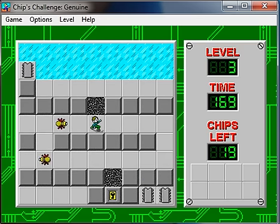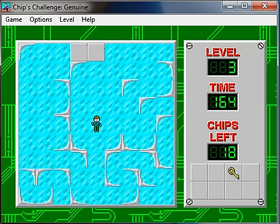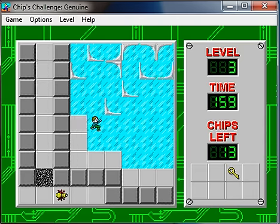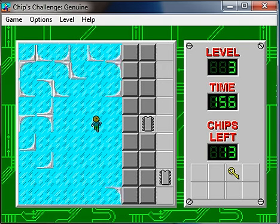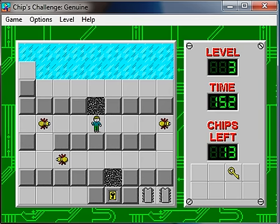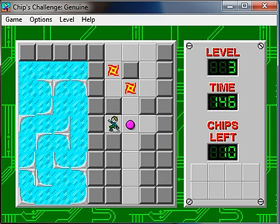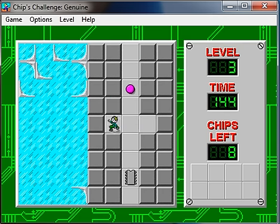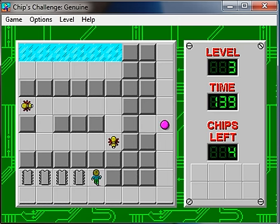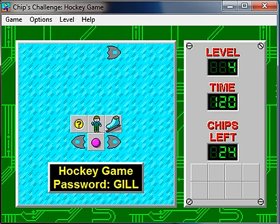Thankfully no weird tricks there with the bugs getting those chips and the walls they follow, like in levels like Loopholes. Here we just have to get some chips. Did I miss anything? I think that was it. Those are dead ends. Okay, so now we're free to go inside here. We get some fireball action — that is kind of risky there. I was almost expecting another ball to pop out. Thankfully that was not the case. Level three done — that was pretty fun.